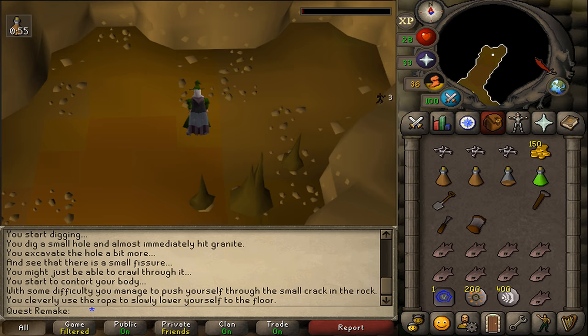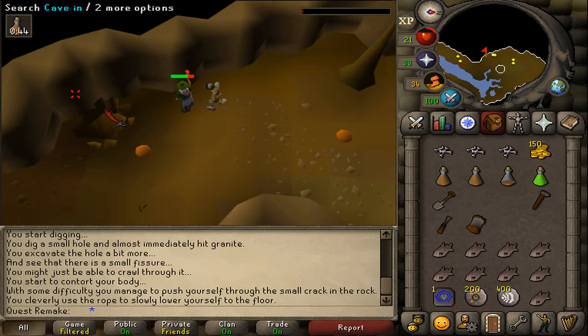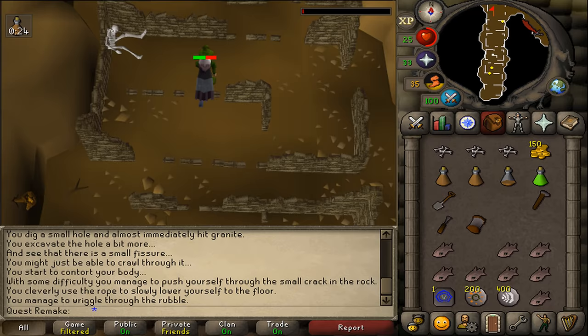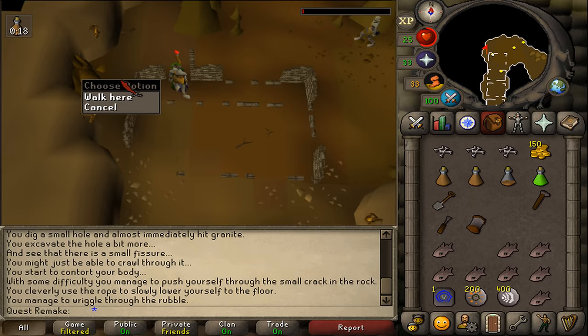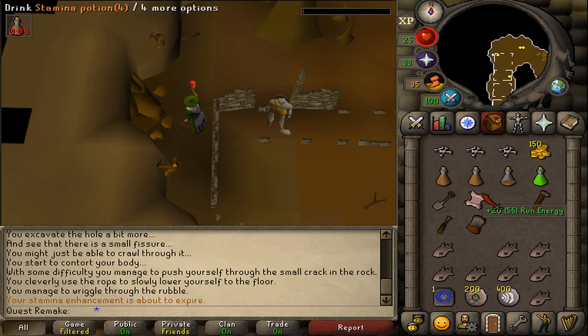Run southwest until you see a pillar sign on your minimap. Stand southwest of it and you should find a cave-in. Search it, click to continue, and select option 1 quickly to avoid being attacked by undead creatures. If they attack you, just try again. Once inside, run north. Keep running north until you see a curve going east. At that curve, go to the western side. Behind the wall you should find some loose rocks. Search them to find scroll number 1. If you fail, try again. Once you have the tattered scroll, read it.